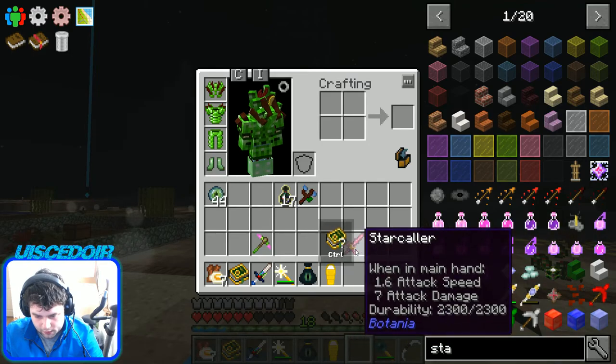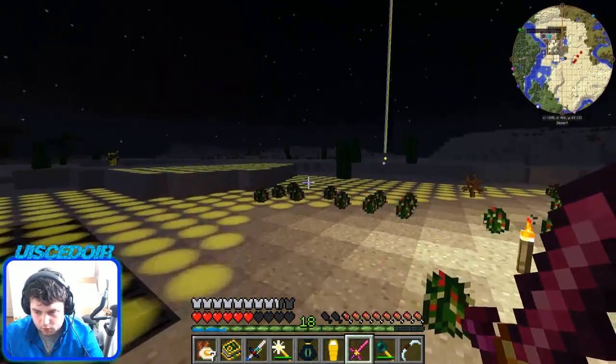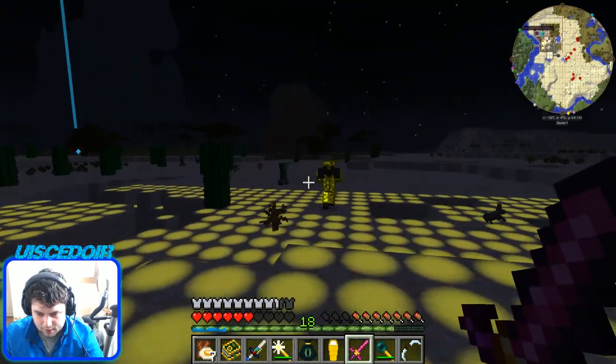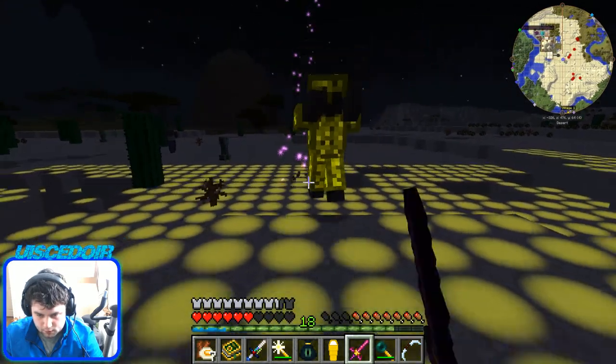I just want to show you the items. I got these two swords which are the first item I want to show you. This one's called the Star Collar — I'm going to show you this in this episode and I'll show you the other one in the next episode. Let's go find some mobs. This is meant to summon a star — I haven't tried it yet.